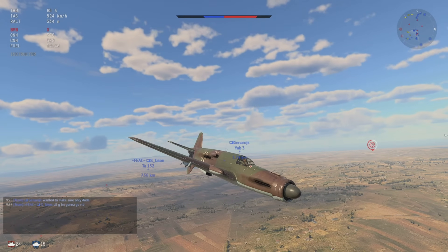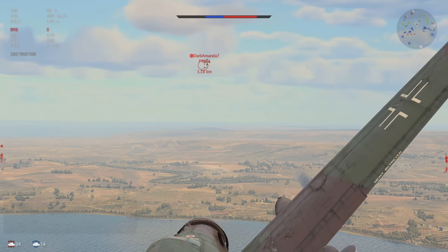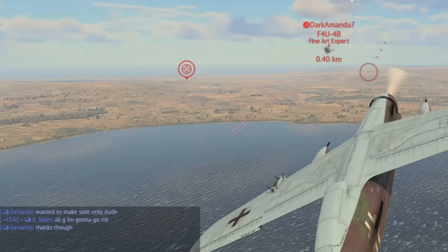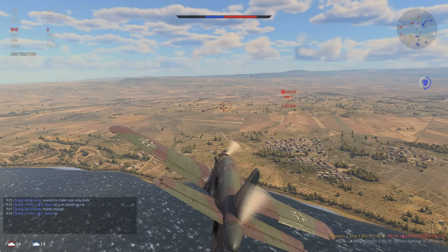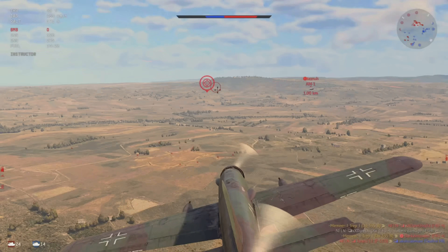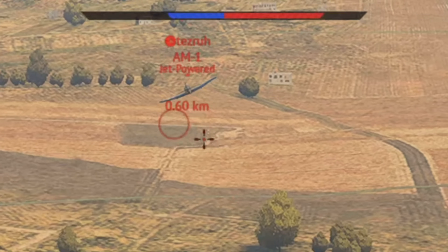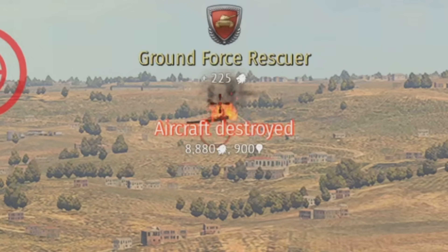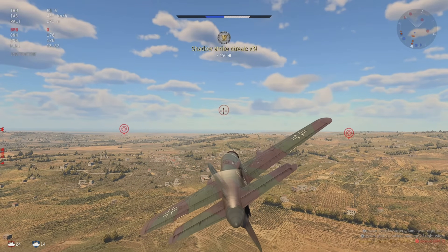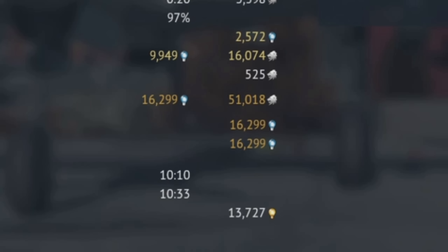I just want one kill this match minimum. We got the dogfight up next. AM-1, your friends failed you — the reason you're going to die now is because your friends failed you. Just let it happen. Stop squirming. There we go. Three targets destroyed. 50K? 50K for 10 minutes for a medium-price premium? I'll take that.